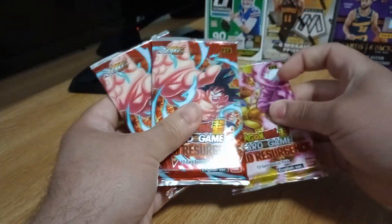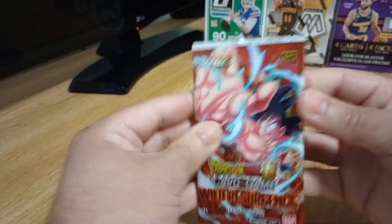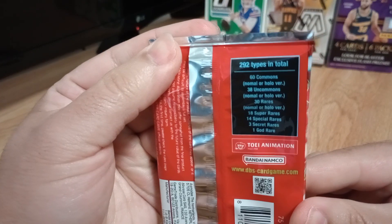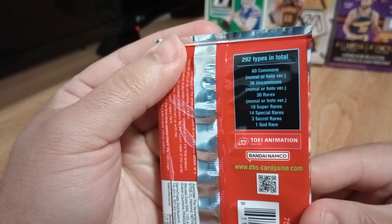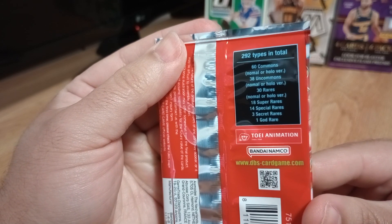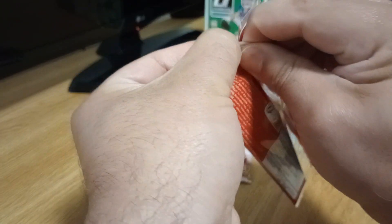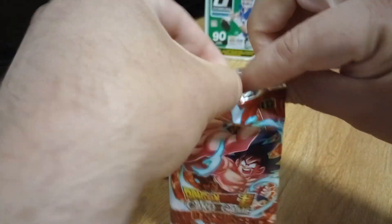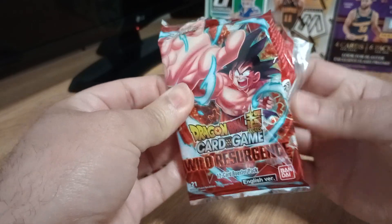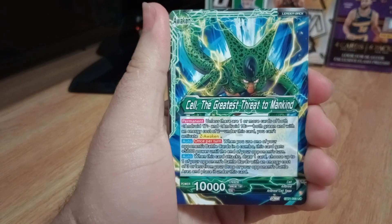So let's open this Goku first, then Frieza, Goku, and see what we get. As you can see, we get the whole set of 60 commons, uncommons, rares, super rares, and we got one God Rare. I wonder what a God Rare looks like — God knows I've never pulled one of those. I've opened some rares and maybe some secret rares, can't remember, but never a God Rare.